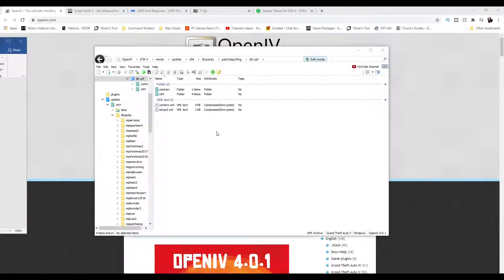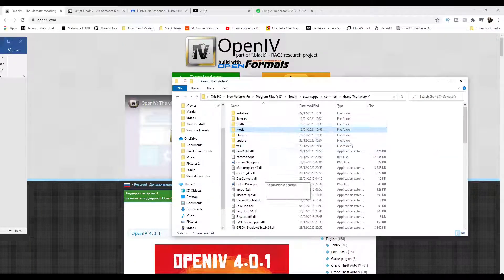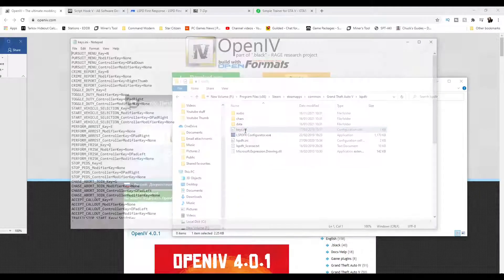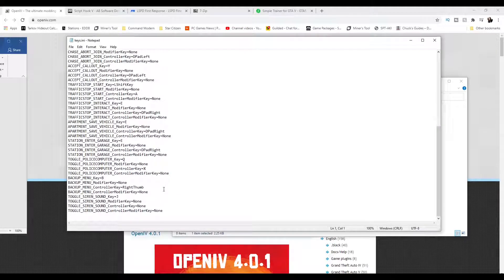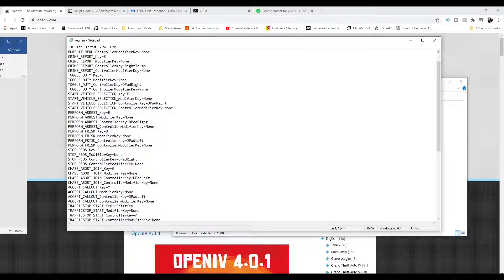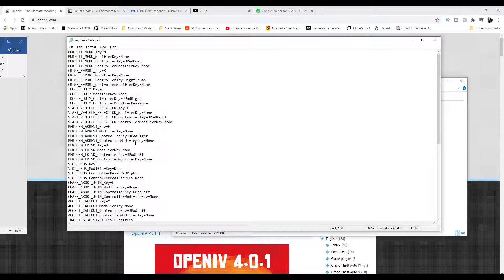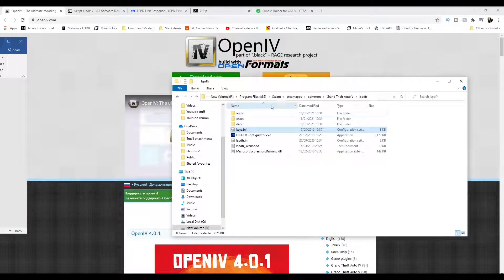Now that we've had a look at OpenIV, we're going to start loading up LSPDFR. Go into the LSPDFR folder in your GTA 5 directory and click Keys — you can see all the buttons for the game and there are a lot of them, all changeable. It also shows controller keys: D-pad down is the pursuit menu, D-pad right is perform arrest, and so on. I'd make a note of these keys or put them on a second monitor, because once you add mods and plugins you'll have even more.